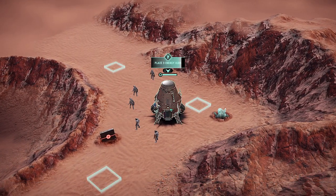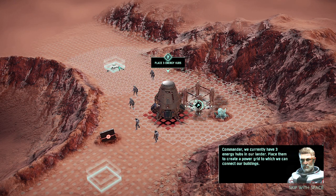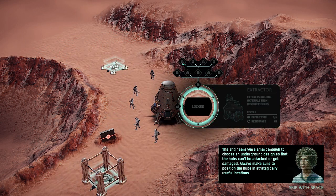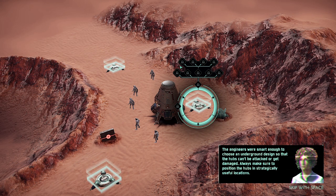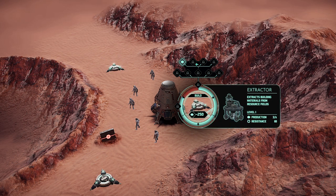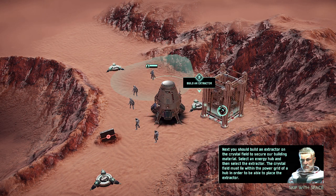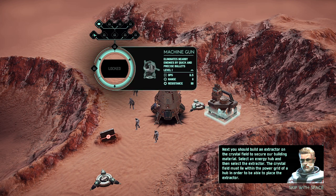New task: place three energy hubs. Commander, we currently have three energy hubs in our lander. Place them to create a power grid to which we can connect our buildings. The engineers were smart enough to choose an underground design so that the hubs can't be attacked or get damaged. Always make sure to position the hubs in strategically useful locations. Next, build an extractor on the crystal field to secure our building material. Select an energy hub and then select the extractor. The crystal field must lie within the power grid of a hub in order to place the extractor.